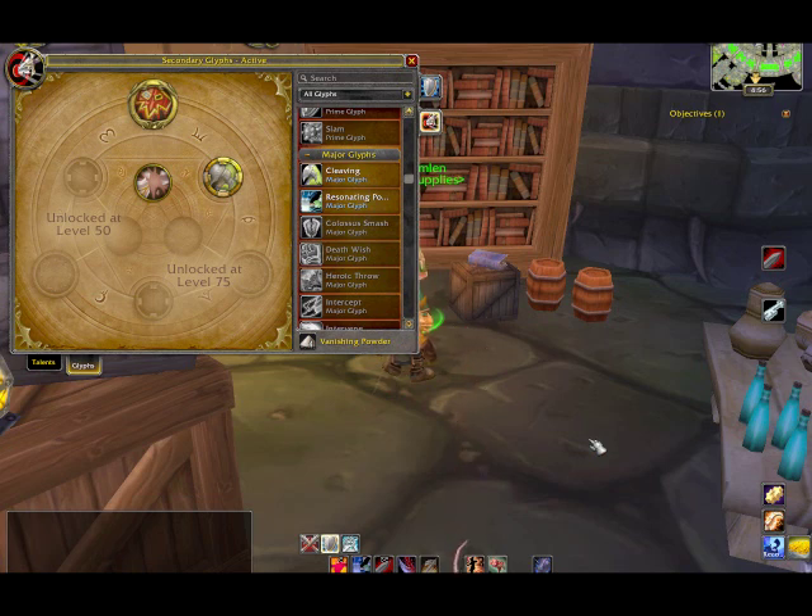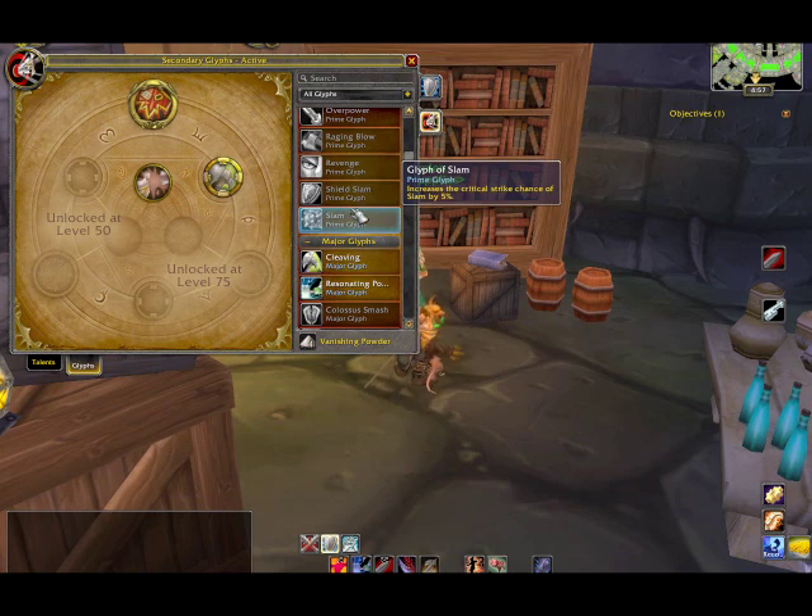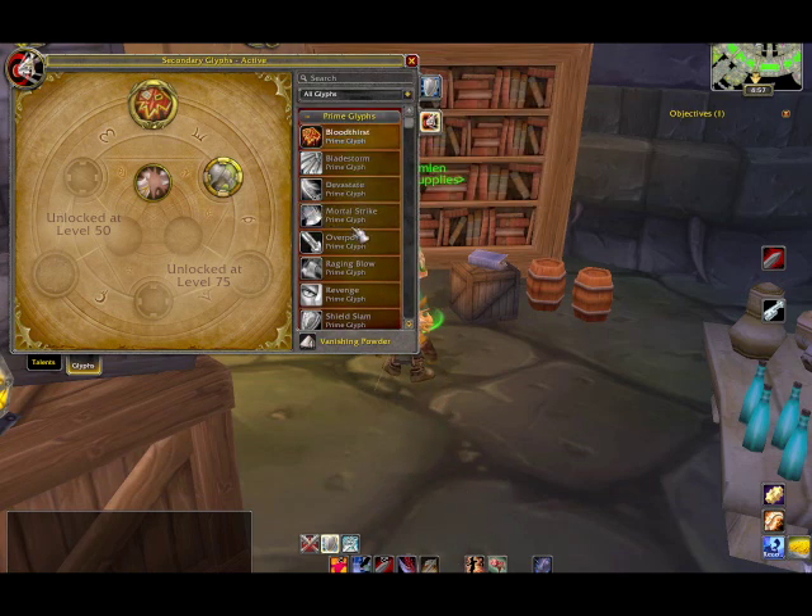Those are the basics. Glyphs — once you hit 25, you should definitely get into those. Get the ones specific to your class because they will definitely help you. Either an inscriptionist makes them, or you buy them on the auction house. Some Glyphs can be very expensive — upwards of 100, 200, 250 gold depending on the Glyph. Others can be very cheap; low-level Glyphs can be less than a gold, two gold, five gold because they're made in high abundance. I would highly recommend that you get the three main Prime ones filled and the Major ones. The Minor ones aren't as important, but they do help.